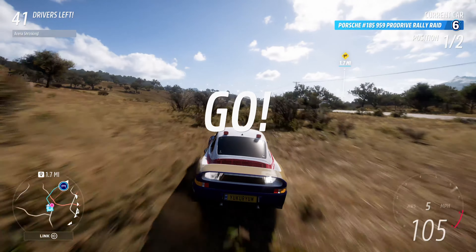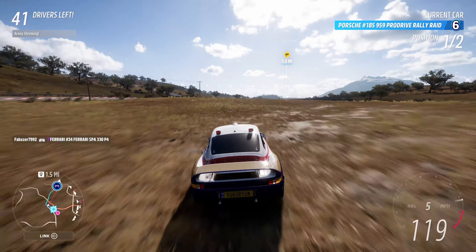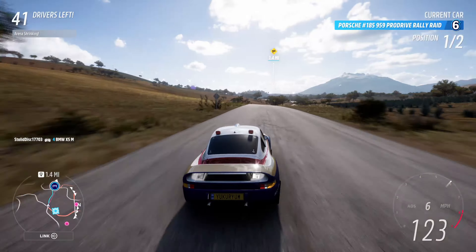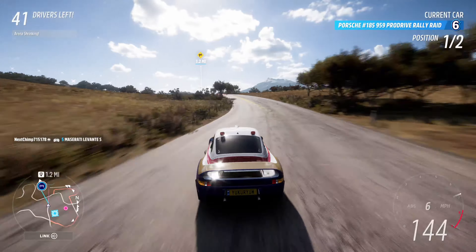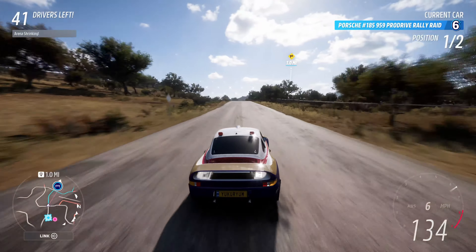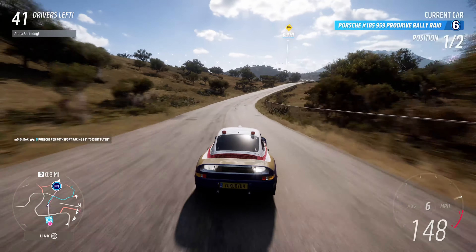With this I'm pretty much just gonna take the highlighted road — it's gonna be the fastest way towards that destination. Just take a little bit of a shortcut here to get to the pavement. It looks like my opponent is heading right at the destination. Maybe they're new to the game, I'm not sure. Now it looks like they're coming towards the road — they got the idea. Should be a pretty easy win here.